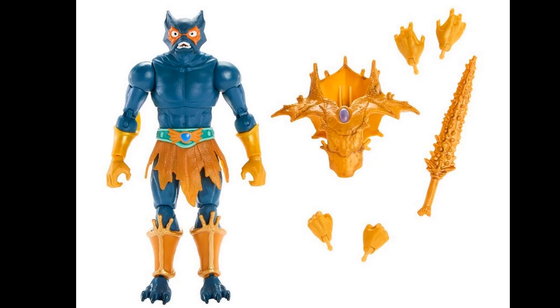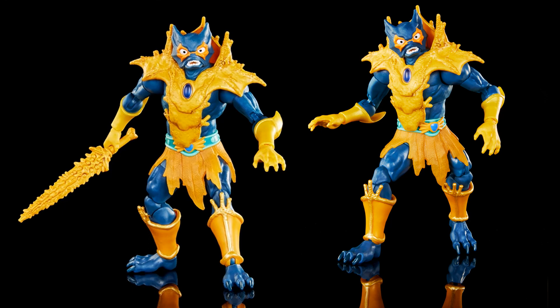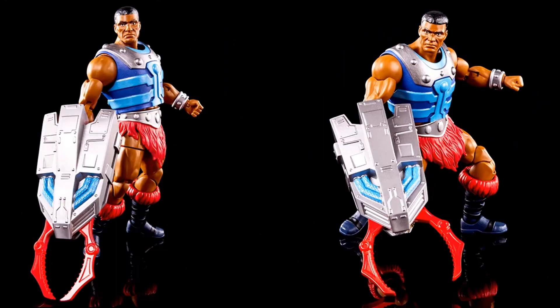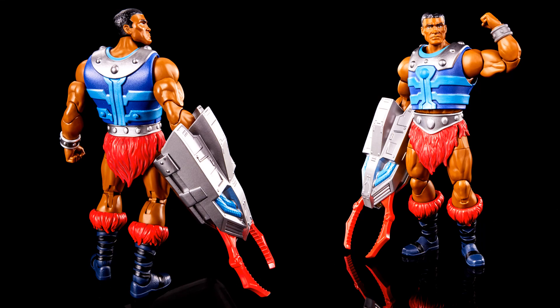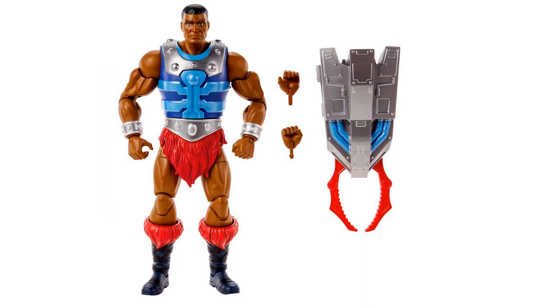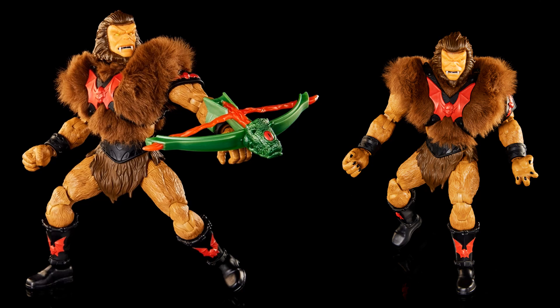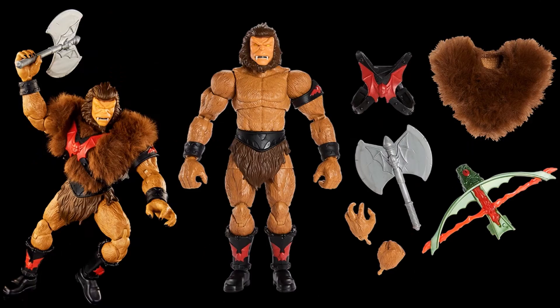Here's a new classic Merman — no scars on this one. He has his armor, sword, and extra hands. There he is with the sword and armor on. Next is Clamp Champ with his big clamp — figure from front and back with accessories. Then Grizzlor with some fur — the fur does come off. He's got a holster on the back for his axe and a bow. A really cool-looking Princess of Power figure. The armor can come right off and I'm liking this one.